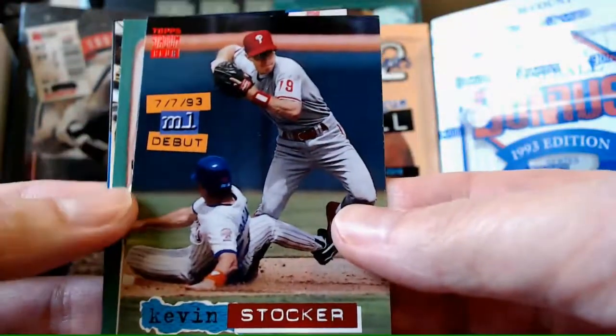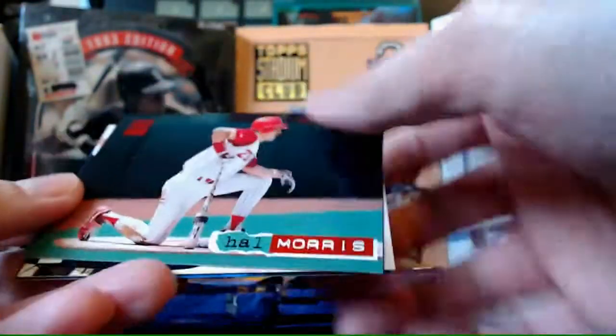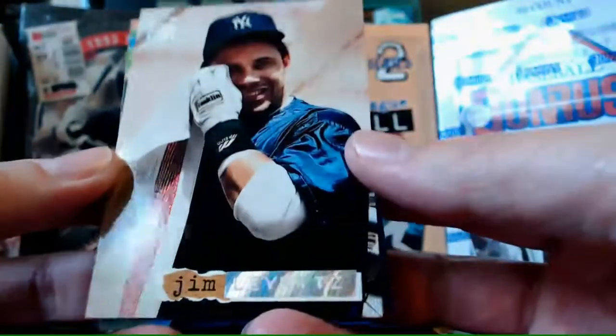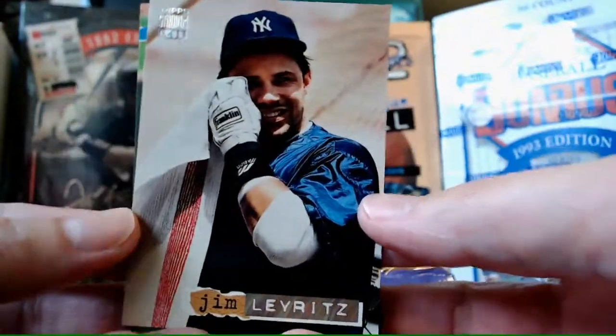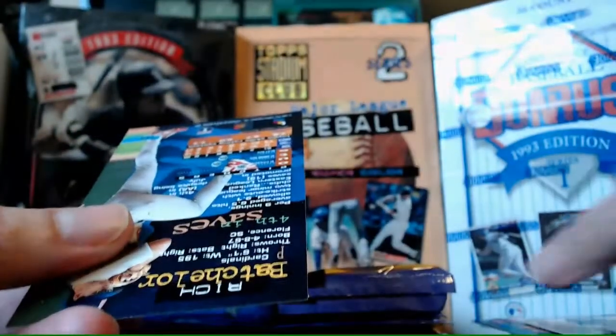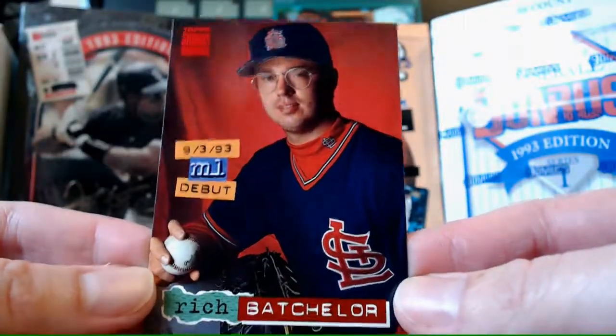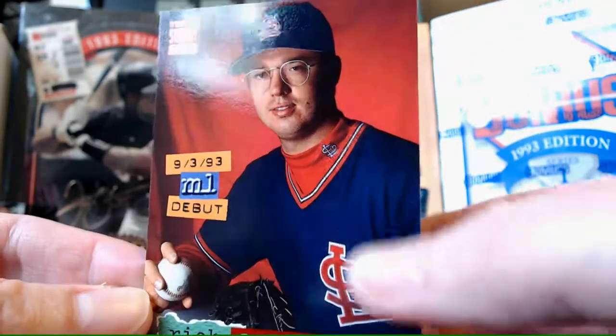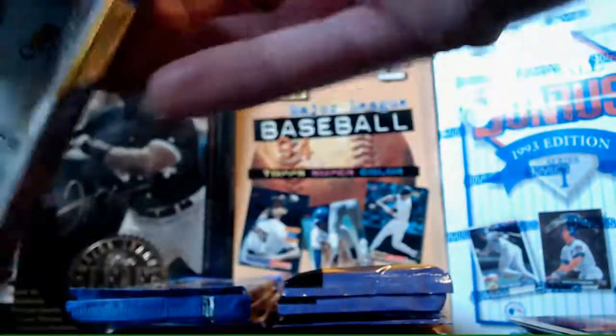Kevin Stalker rookie. Hal Morris. And lucky us - another Jim Leyritz, our third one in four packs, and this one's our Rainbow Parallel. They're just hitting us in the face with Jim Leyritz for whatever reason. Rich Batchelor - he is the Bachelor. Some cocky players in this set with these cards - I don't know if it was the photographer's idea.